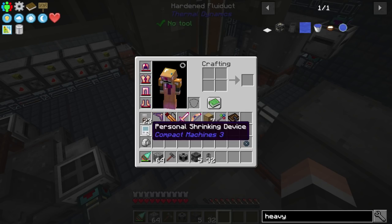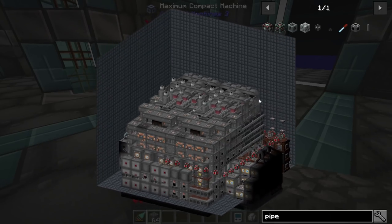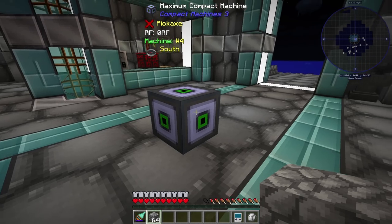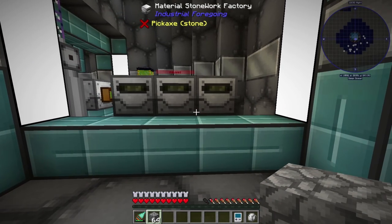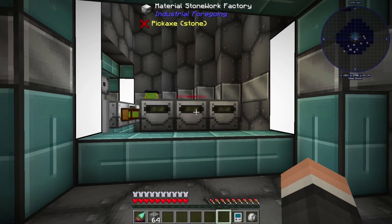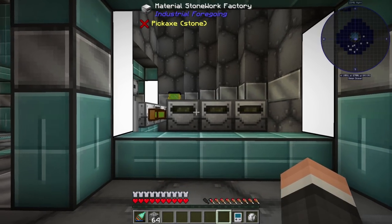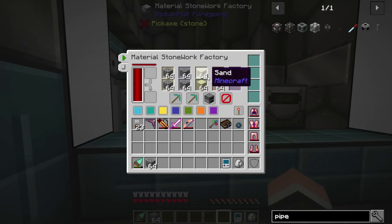That is diesel, and that is done. Now that diesel's all taken care of, we've got that all finished. You can kind of look in here and see that compact machines really doesn't like the multi-blocks — it is a giant mess. The next thing we're going to get to working on here are these material stonework factories. We're going to pull them into a drawer system and kind of do it in a nice, clean way.